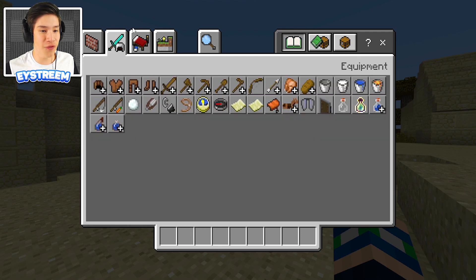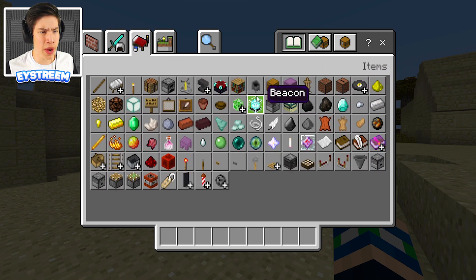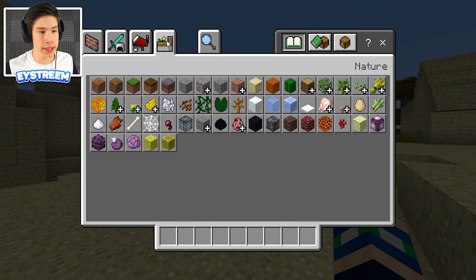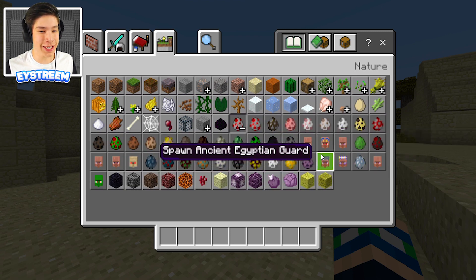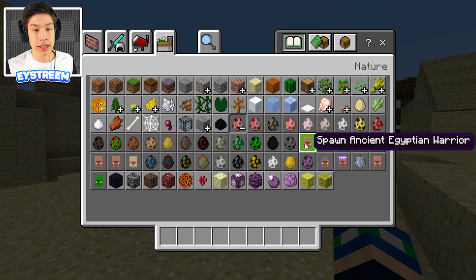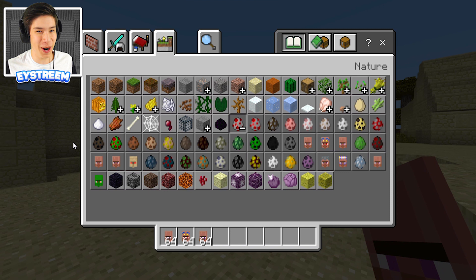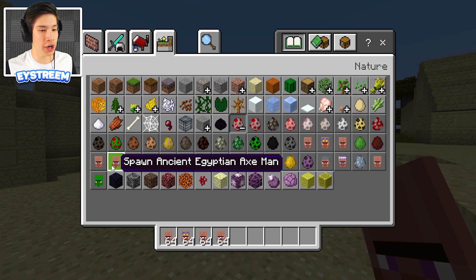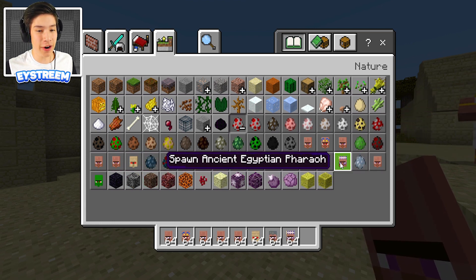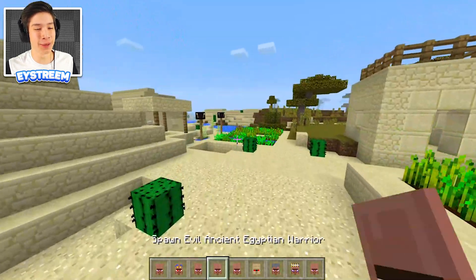Let's go find the spawn eggs. As you can see, we have a bunch of different Egyptian mobs: the Egyptian warrior, the Egyptian underworld warrior, the evil Egyptian warrior, the axeman, the mummy, the Egyptian guard, the Egyptian pharaoh, and the ancient Egyptian. We've got a bunch of different Egyptians for us to spawn.